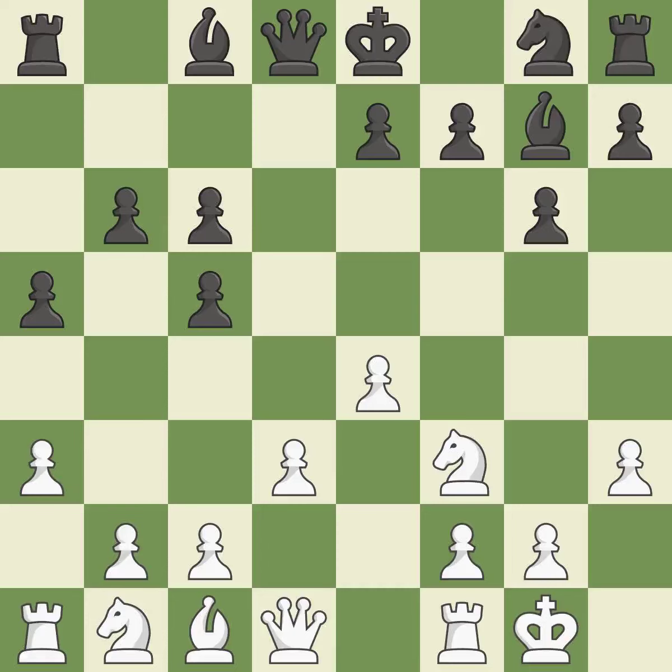Castling gets the king to a safer square, out of the center of the board, while also developing a rook. Castling kingside tends to be safer because the king is further from the center. This develops a bishop off its starting square, getting it into the action.